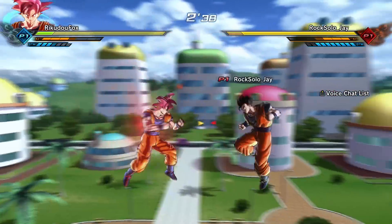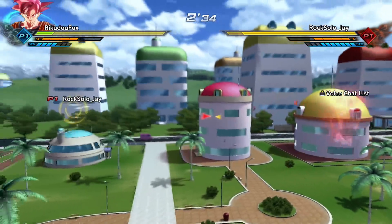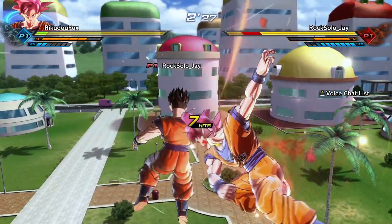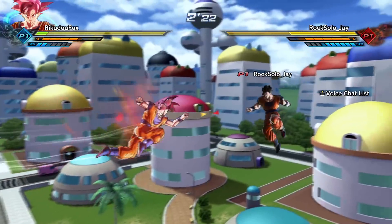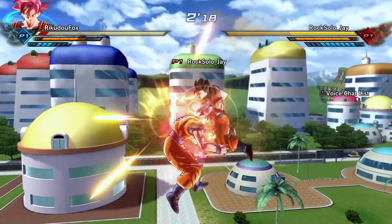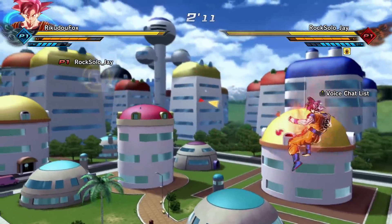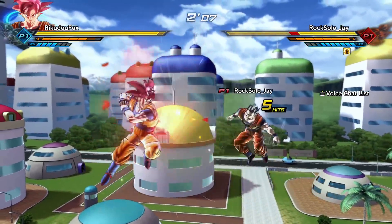Opponent has 10 bars of stamina — that's a lot. Attempting the Spirit Bomb but the opponent catches with a ki blast cannon. Taking some damage but recovering, landing some combo hits in return.